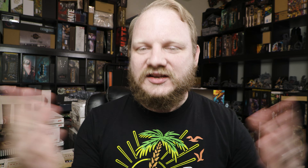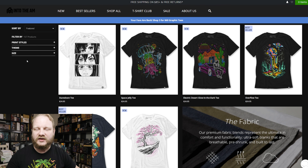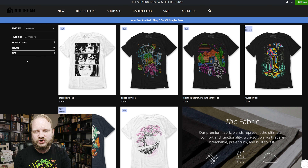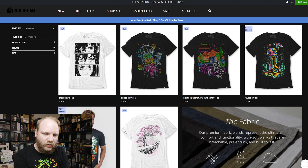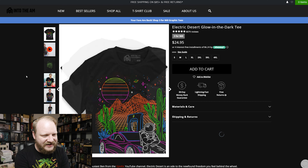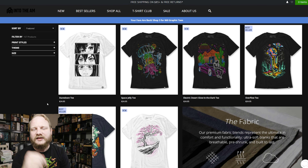Today's sponsor is Into the AM, a longtime channel partner. They make amazing shirts including anime designs — there's a link in the description for 10% off your entire order, even works on sales. They have a 3-for-$60 graphic tee deal right now. Amazing quality, I stand by them 100%. They're constantly making super cool shirts and they support channels like mine because they believe in honest, consistent hard work.